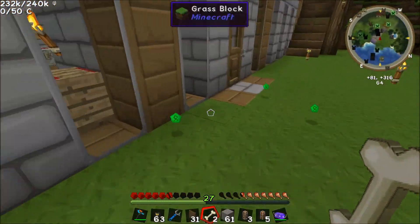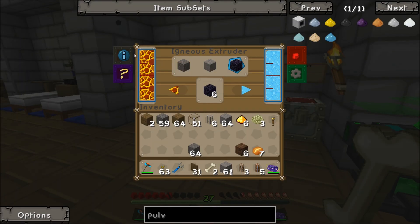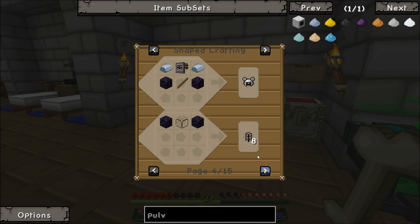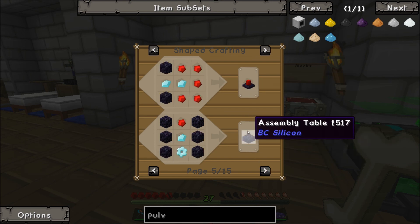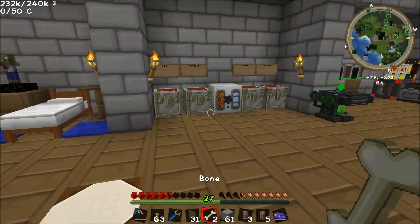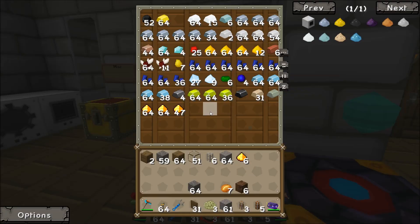That is our automatic obsidian maker and a little bit of power being generated at the moment, which is really cool. That's actually a really good start to our little series — we've got ultimate infinite obsidian generating, which we can use to do loads of things. We can make more tanks; obsidian is just one of those things that's useful for so many things. Obsidian transport pipes are going to be pretty useful in our factory. The vacuum hoppers are going to be really nice too, and of course hardened glass is the main thing that obsidian is going to be used for.